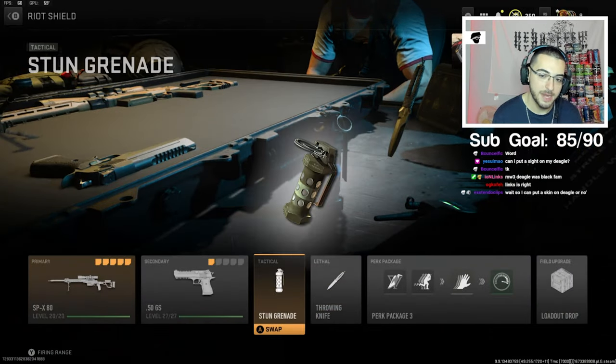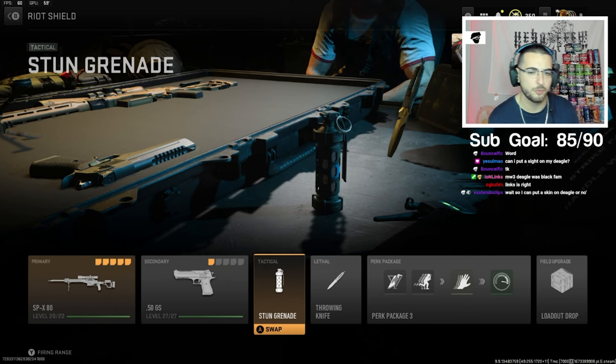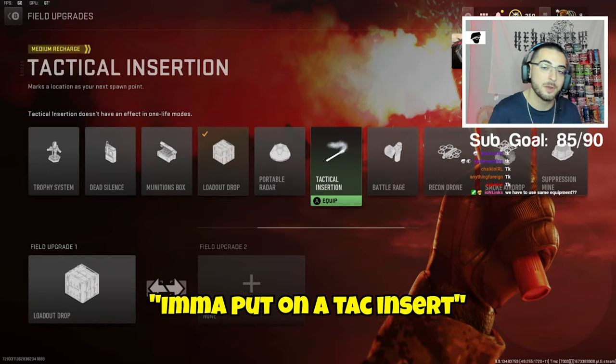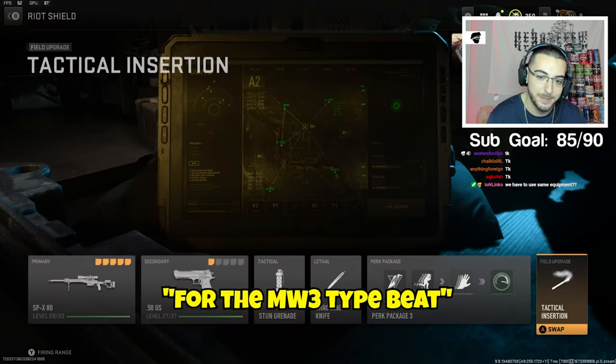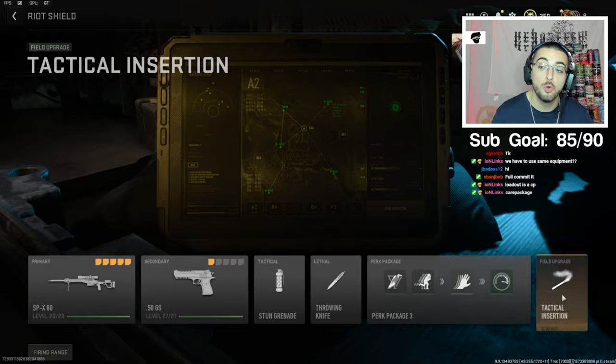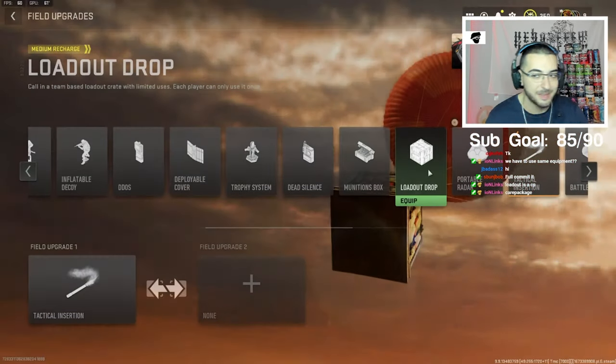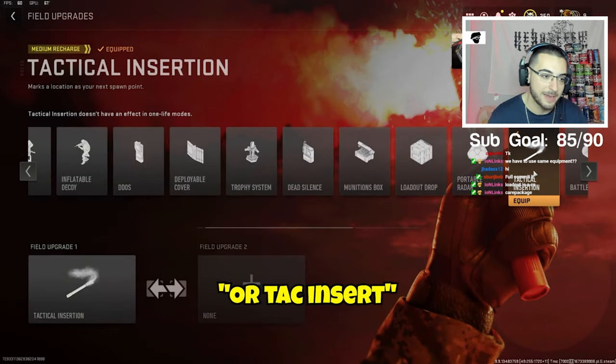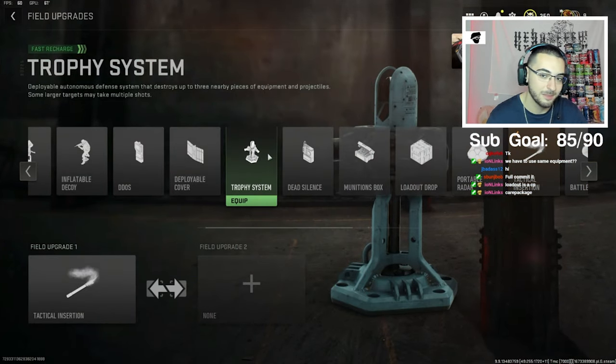Should we go throw a knife? I'm going to use a stun grenade because that was in MW3. Tack insert or portable radar? You guys can use whatever you want — I'm going to put on a tack insert for the MW3 type beat. Loadout is a care package. Use any of those three: loadout drop, portable radar, or tack insert. Or trophy system actually, if anyone wants to use a trophy system.